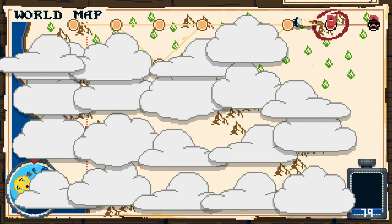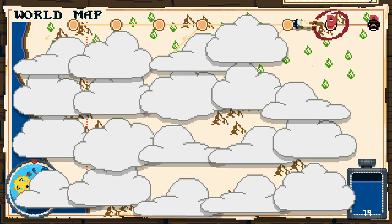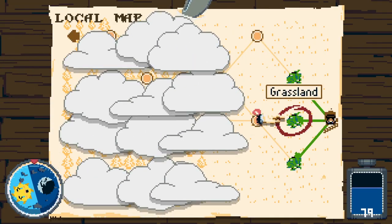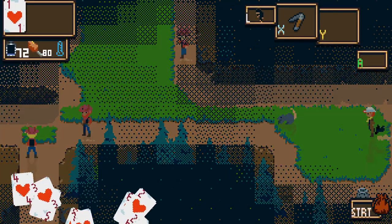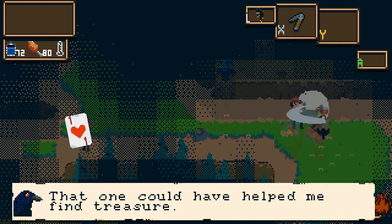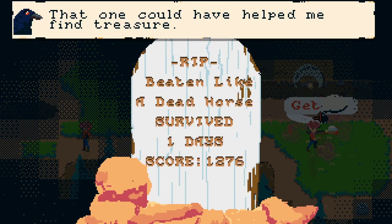I've actually completed the entire map - holy shit! And now we're moving onwards. Oh, this is the world map and this is the local map - I see! Huh, this is as far as I've ever got. And this is as far as I am going to get, I think. Beaten like a dead horse. Survived one day. Score 1276, which I can put in the bank and do something with at some point.